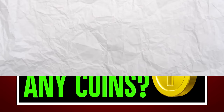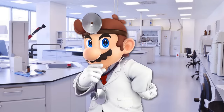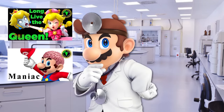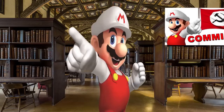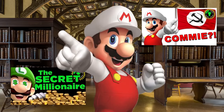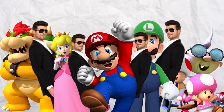Over the years we've explored the Super Marioverse from a number of different angles. We've looked at the sciences, from the biology and psychology to the physics and astronomy. We've examined the humanities, through Mario's communist leanings and the economics of the Mushroom Kingdom's real estate market. We've looked at the heroes, the villains, the side characters, and the blurry lines that divide them all.